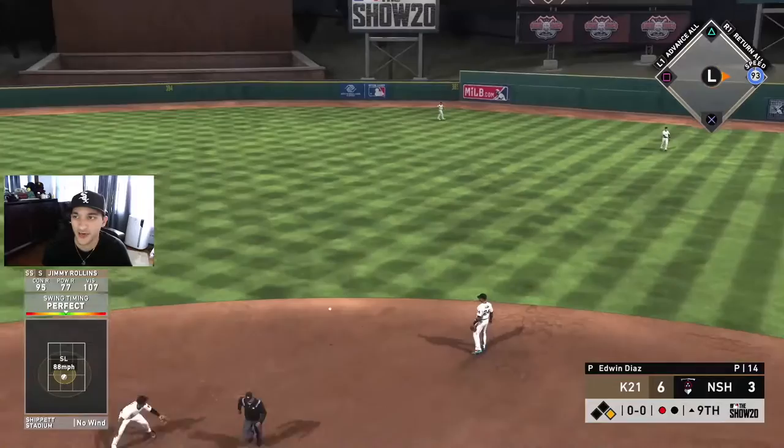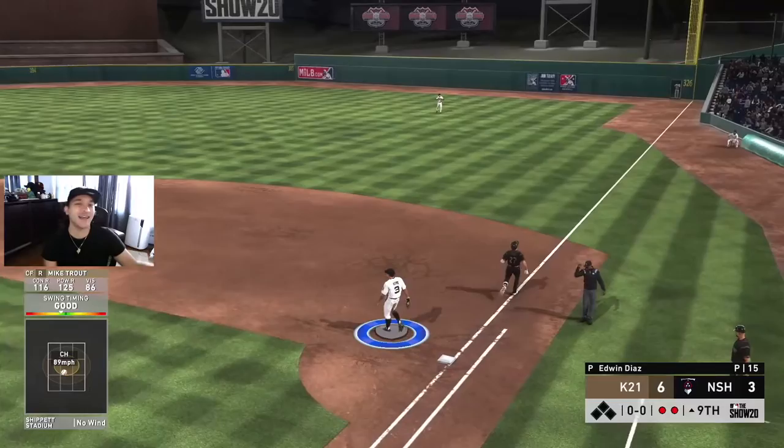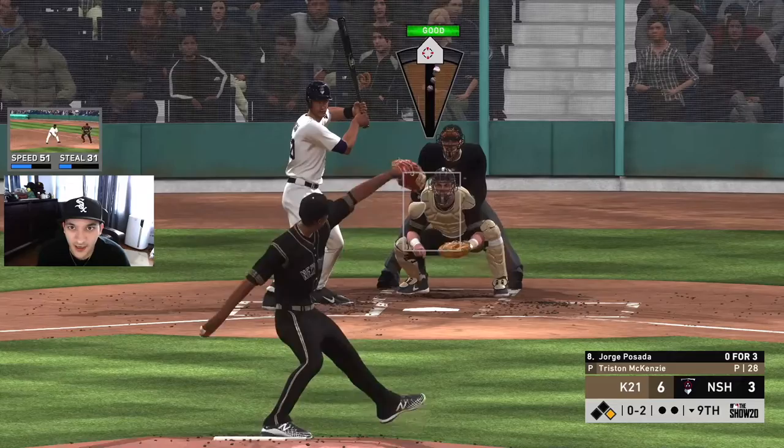Rollins comes back with a perfect hit too - Rollins has been looking pretty nice lately. The more insurance runs the better. Trout's gonna hit into a double play to end it - it's okay though. McKenzie will go out for the ninth inning, see if he closes it out.